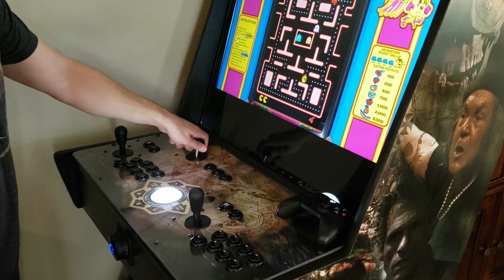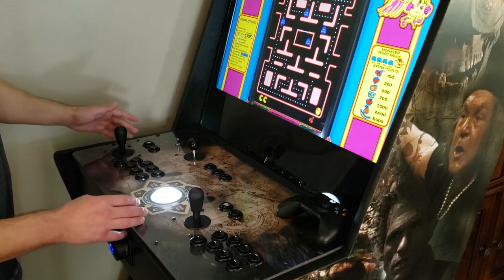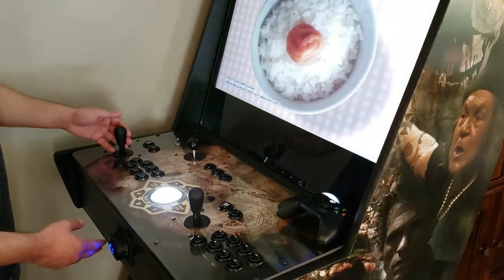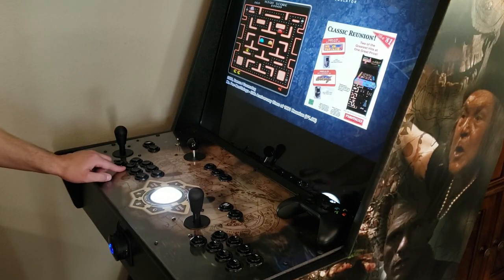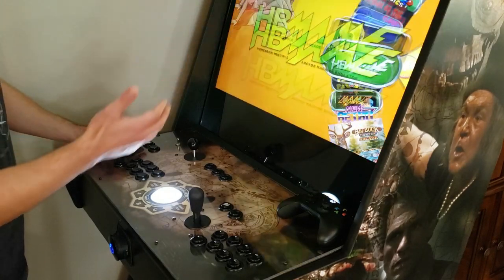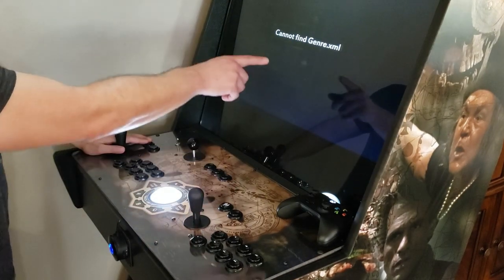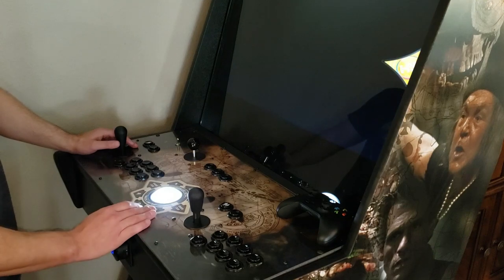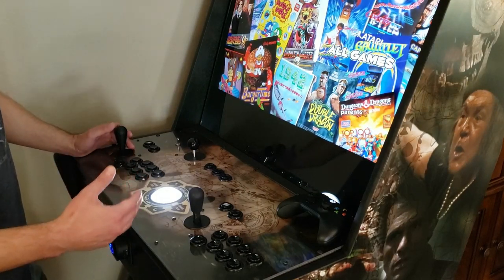Player 5 is your Genre button. If you're in a system that supports genres and hit Player 5, it pulls up genre categories. Some systems don't have it — it will say 'Cannot find genre.' In Arcade Classics, hitting Player 5 pulls up genres, which makes it easier to search when you have over two or three thousand games per system. Categories include 'All Games,' 'Parents Only,' top 100 games, games from the 70s, games from the 80s, and more.